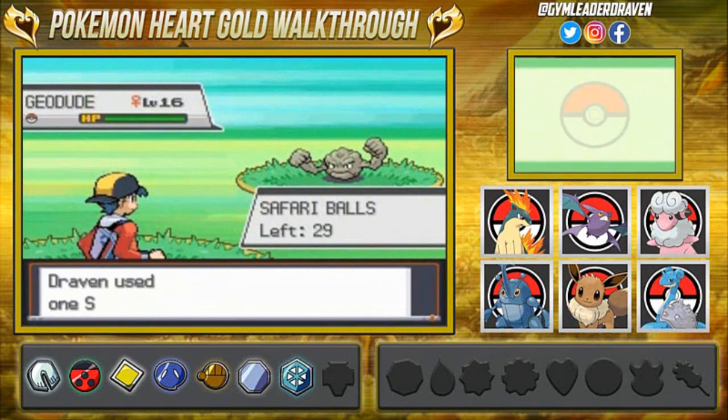And look at this — a Geodude! As always, we can only throw Safari Balls at it. I don't think I captured this one right here. Come on — 3%? Damn it.